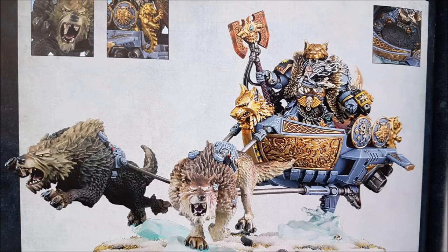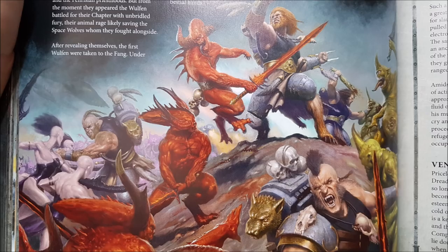Njal Stormcaller is still a beefy psyker: he adds one to any psychic tests he makes, knows three psychic powers including smite, can cast two a turn, and attempt to deny two a turn. You can re-roll one failed Deny the Witch test for Njal each of your opponent's psychic phases, and he has a 5+ invulnerable save regardless of whether he's in terminator armour. Ragnar Blackmane: re-roll failed charge rolls for friendly Space Wolf units within six inches, re-roll hit rolls of one for Space Wolves within six inches, and if he performs a heroic intervention his attacks characteristic increases by d3 until the end of the turn — and he has five attacks already.